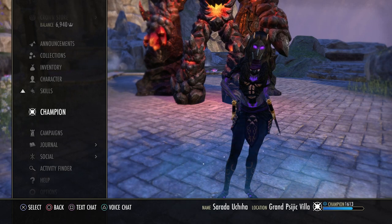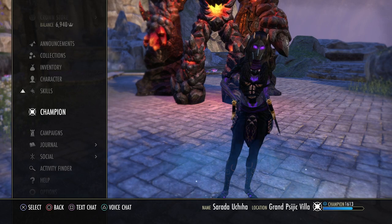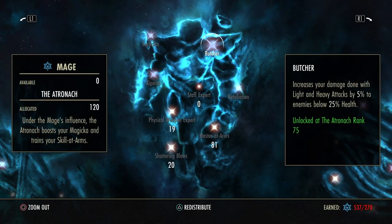Before we start with the topic of the day we have to do a few basic things – they are very important. Without them this playstyle isn't working. We have to go into the champion points and we need 120 points in the Atronach for the Tactician passive. When you use the wall dodge to dodge an attack you set the enemy off balance. We play a lot with off balance with this playstyle, so we need it.